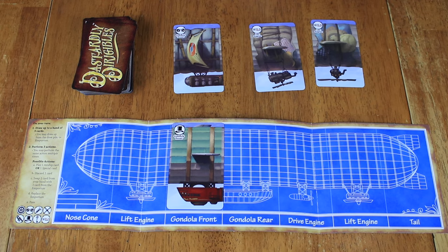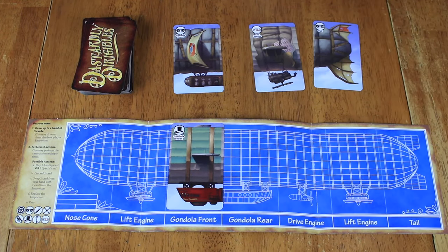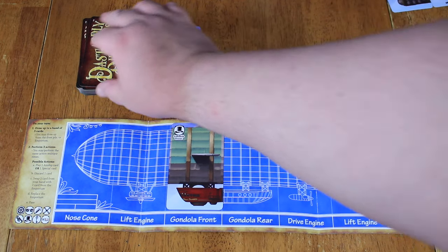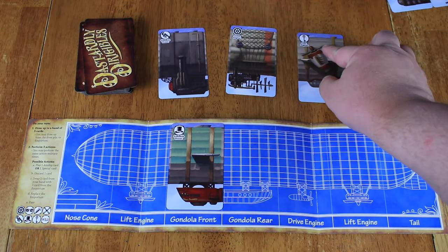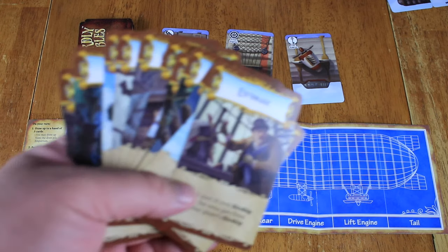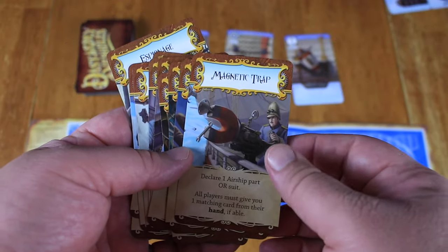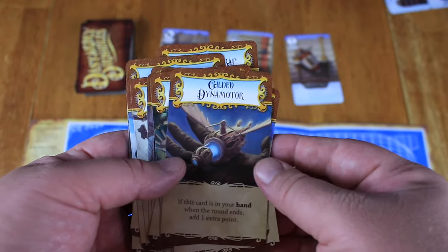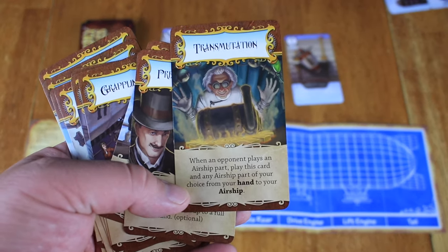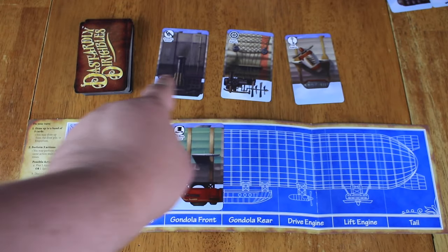Another action is to swap one card in your hand with one card from the Emporium. For example, if you don't have any lift engines yet, you could swap in that card. You can also replace the entire Emporium if you don't like what you see. The last action is to just pass your turn. There are also special cards with special abilities — they take an action as well, but they might let you steal cards, give cards, earn an extra point, or turn one card into another. Some really powerful stuff.